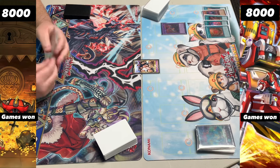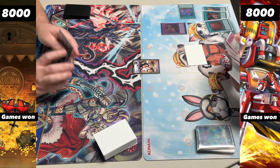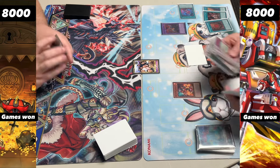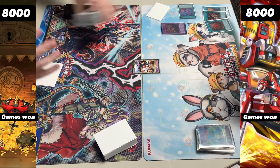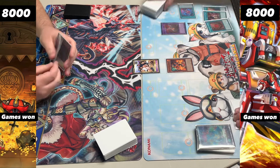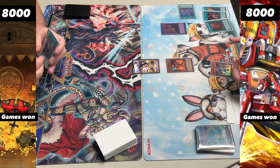We activate it once again, sending the OSS to the graveyard to summon out Silvera. We can then banish the OSS that was sent off the Hallowed to search for our Hydrant, which can then be normal summoned to give us its effects — all while we're protected by the Omni Gate, which is quite nice. We see the normal summon of Hydrant activating its effects, and we can search — looking at our hand, perhaps Emergency, but going for Preventer.